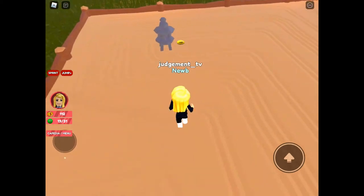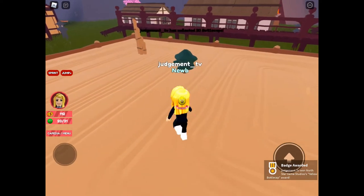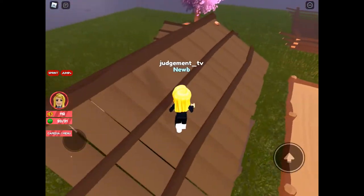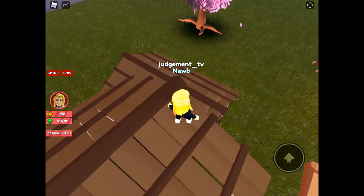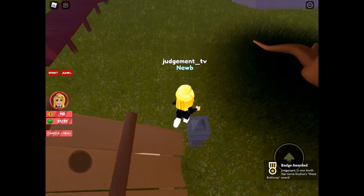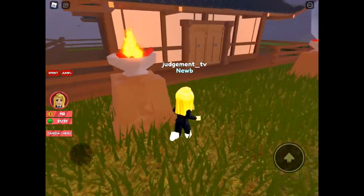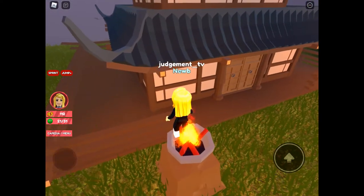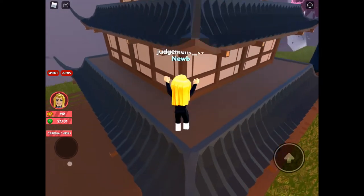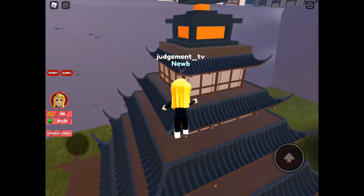We've got Yellow bottle cap in the sand. You do get a title for collecting 20 bottle caps, and that is announced to all the users in the game. Wood bottle cap is on the roof just by the sand area. We need to climb up this building and we're making our way up to Watercolour bottle cap, which is at the very top.